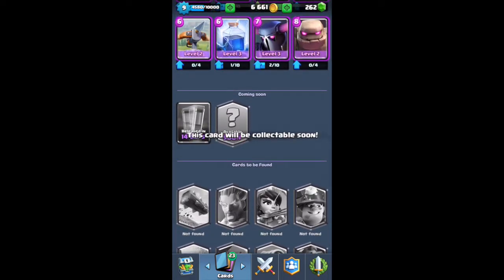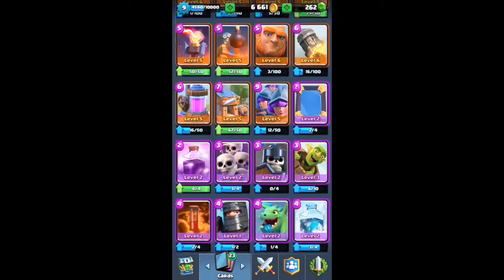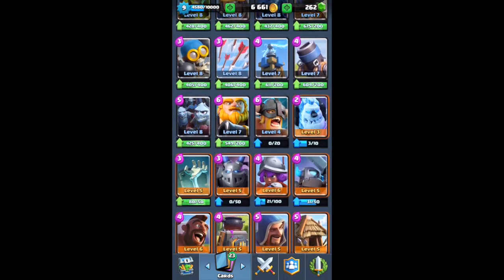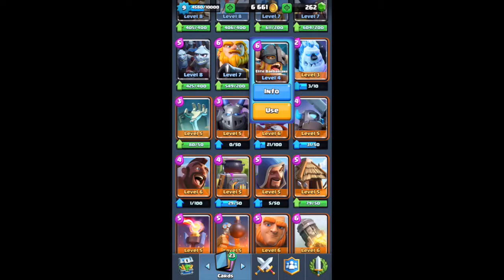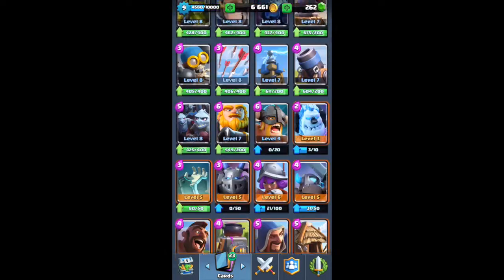As most of us know, the clone spell is the next card and I'll be going over that later in the video. Basically now we're just going to check out the stats of all the update cards. My Barbarians are level 4 Elite Barbarians and they currently have 558 hit points, 146 damage, and 113 damage per second.